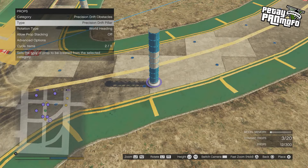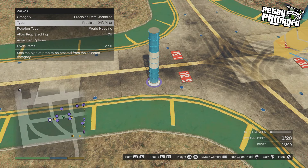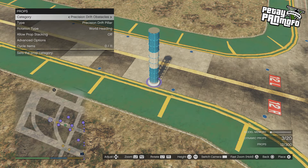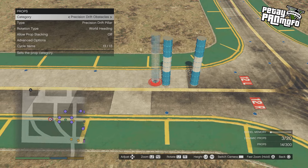And then there's a new category for this drift prop, which for me was white and you had to change the colour of it to blue, but that's the only colour you can have it. I think if you place these you can get precision drifts.